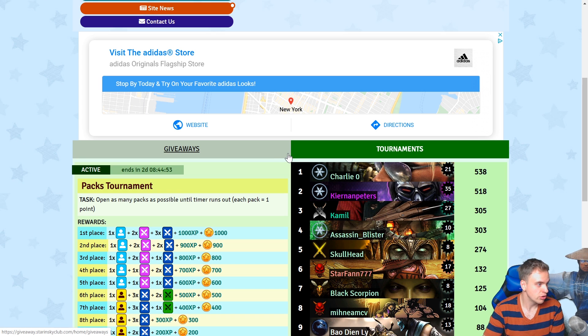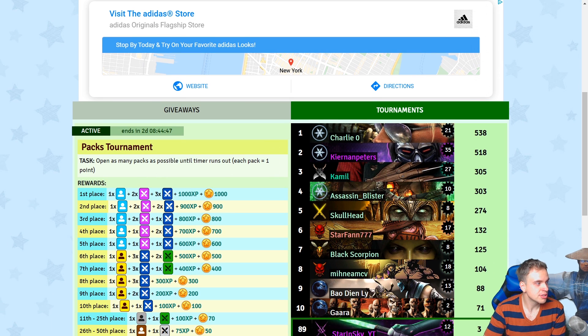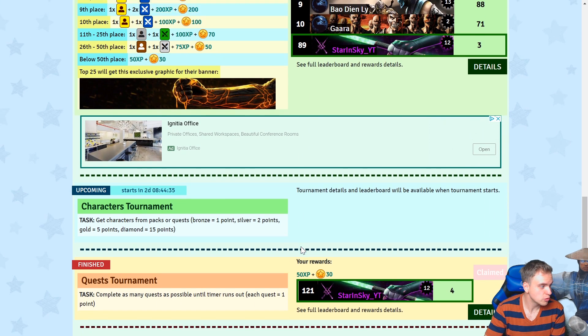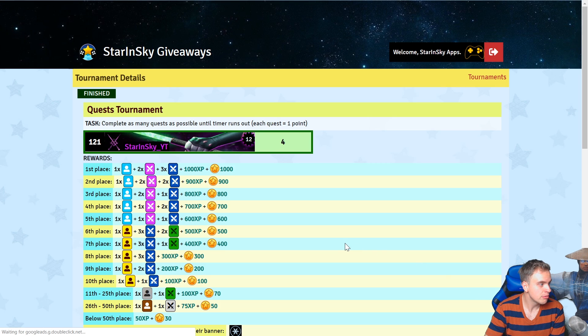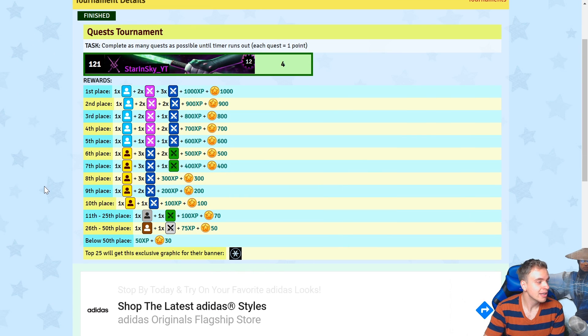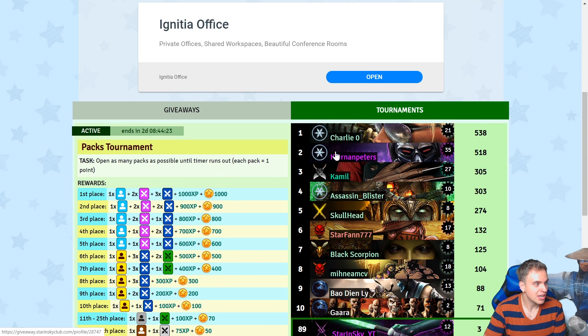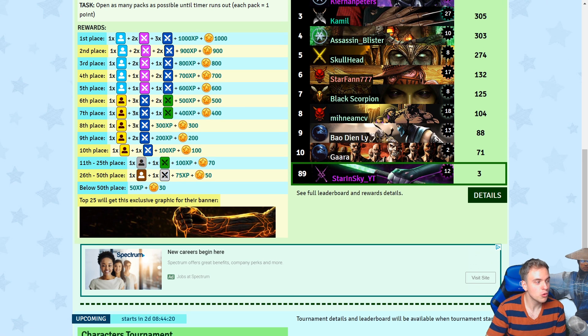I wanna talk about the tournaments. Tournaments is just an incredible way to earn yourself some diamond cards, epic gear, lots of XP, lots of star coins, and also exclusive graphics for your profile banner. In the previous tournament, we had a quests tournament and the reward was this beautiful icon. A lot of people are already using it — you can see here, for example, Kiernan and Charlie got it on. For this tournament, the reward for top 25 people is gonna be this amazing, absolutely mind-blowing banner background from the new Tremor.